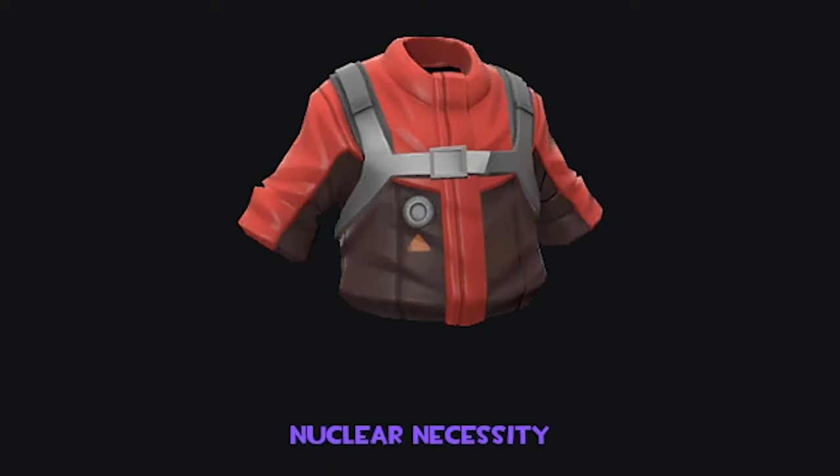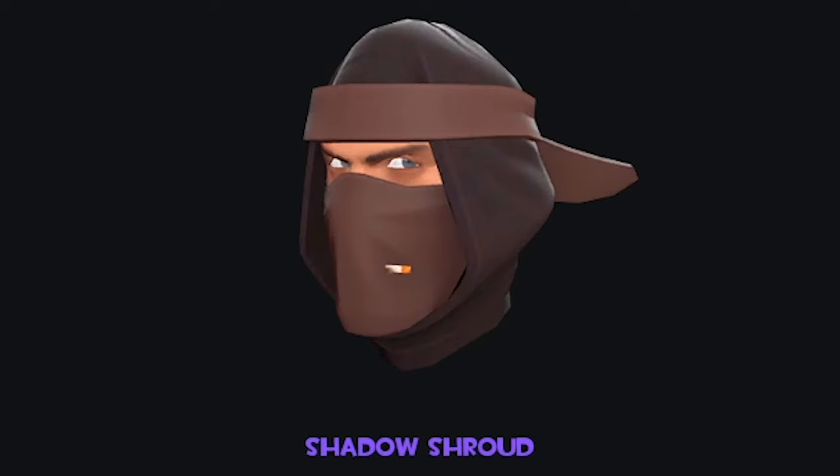The Nuclear Necessity — this goes with that Manhattan Project cosmetic, I guess. Looks like a hazmat suit with a bit of an added engineer flair. Solid. The Shadow Shroud — that's clearly the second cosmetic of that new Ninja Spy set. Looks very nice. Not too certain about the cigar poking through the mouth cover there, but if you need a cig, you need a cig. Who am I to judge?